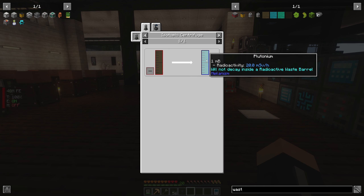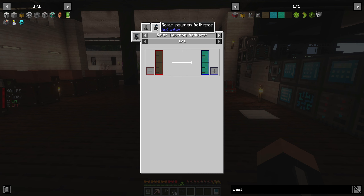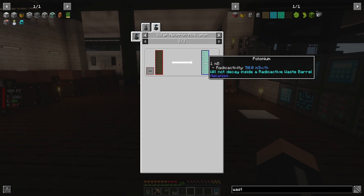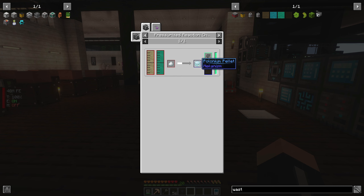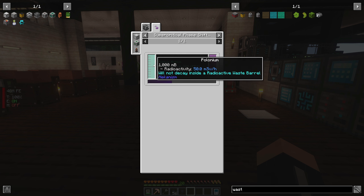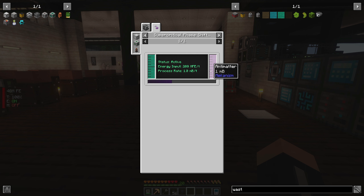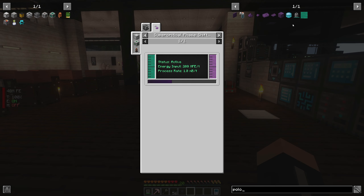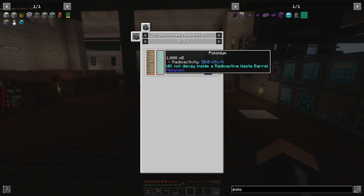Why do we need nuclear waste? We need to put it inside a solar neutron activator, which is going to produce polonium. Why do we need polonium? We need polonium to make pellets. One of the reasons we need these pellets is to put them into a supercritical phase shifter. The polonium goes in, gets hit with a bunch of power, and it gives us antimatter. That's the ultimate goal — to get antimatter. But in order to get that, I need to make polonium.